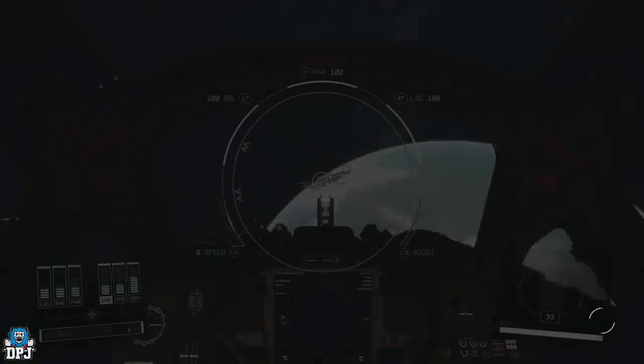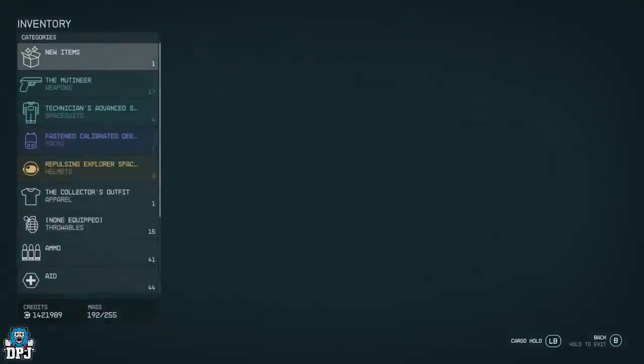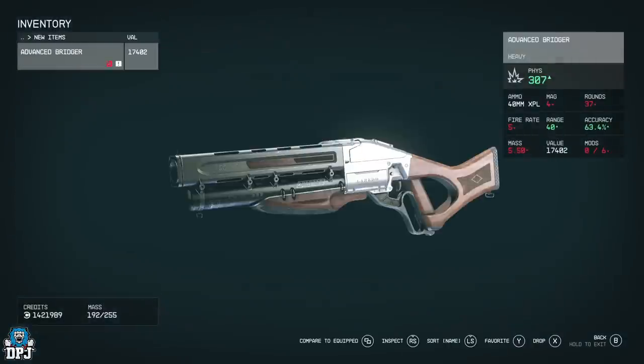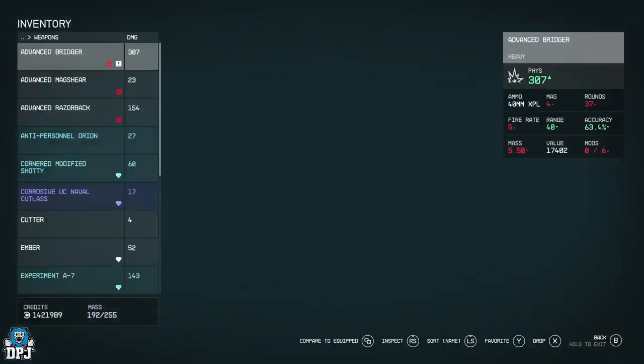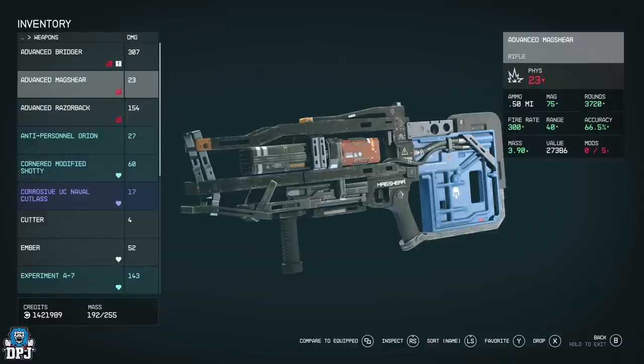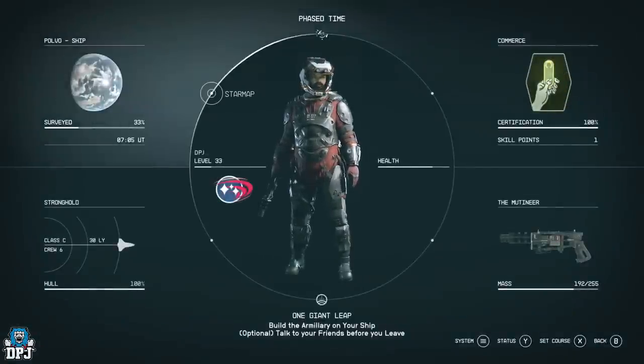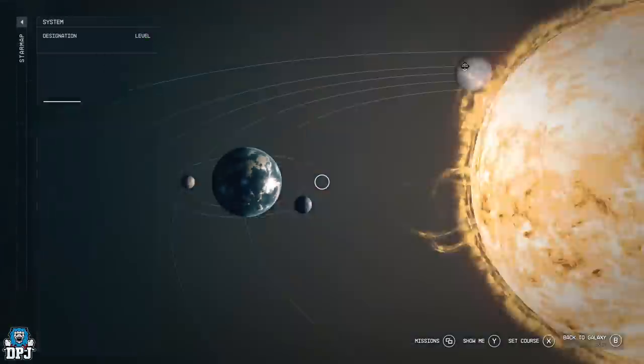These are definitely worth it — 8,000 credits, I wish I'd known about this earlier. These are three of the far better weapons I've seen in this game. In our inventory we now have the Advanced Razorback, the Advanced Mag Shear, and the Advanced Bridger.